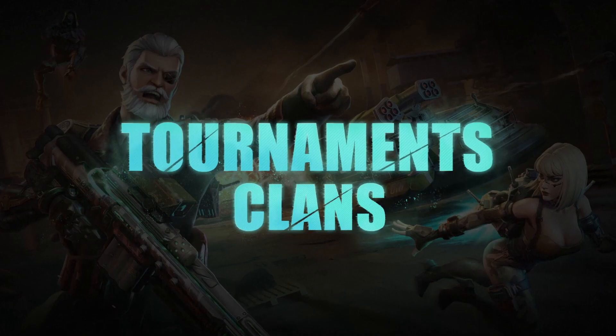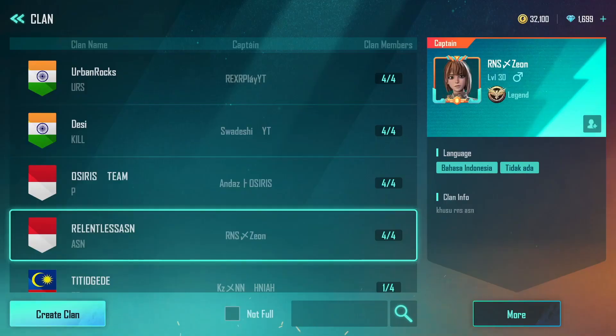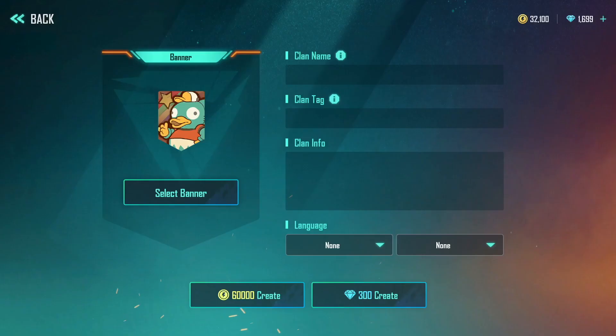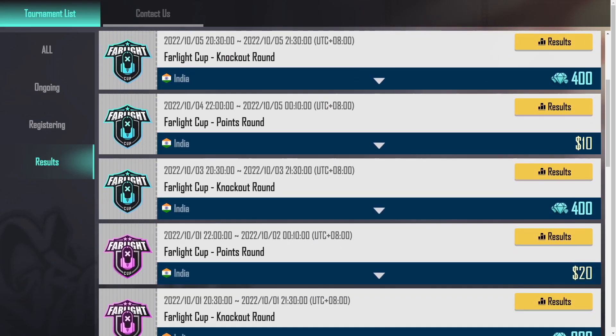Isle City tournaments have officially begun. In the new version, Survivors can form clans and sign up for tournaments, or create their own. Join tournaments and get cash prizes.